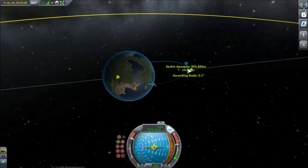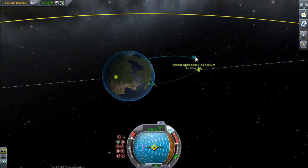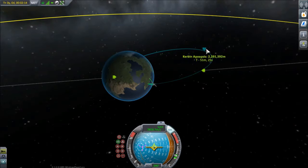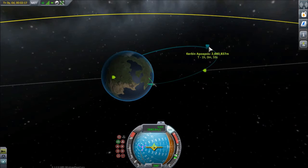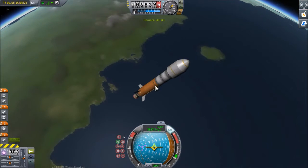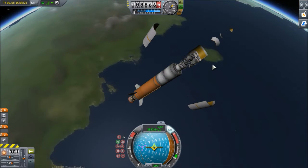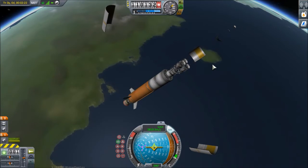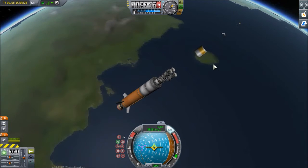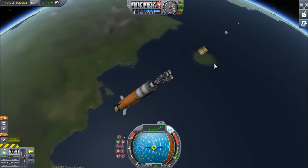Speaking of getting to orbit, our apoapsis is increasing rather quickly now and we are coming close to the 2,868.7 kilometers we need to get ourselves into a geosynchronous altitude. Our first stage has burned out and we're jettisoning the fairing there, taking a first look at this lovely unmanned satellite deployment system, and we're throttling up the engine.